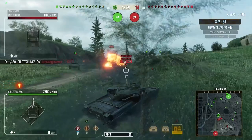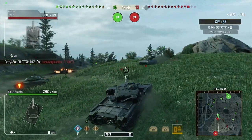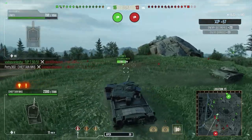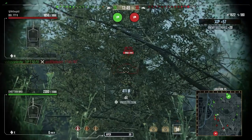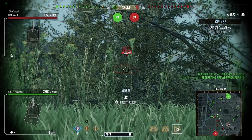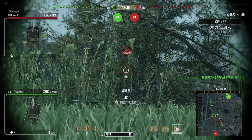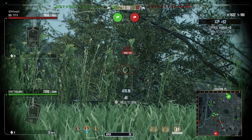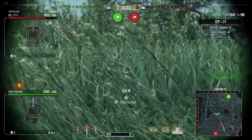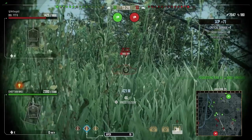The Super Conqueror could also side-scrape unlike the Chieftain. But now with the buffs to this tank and the FV215b to a certain extent, you have a real choice when looking at which tier 10 British heavy tank to go for. It's not just 'go for the Super Conqueror first every single time' — the Chieftain is a beast now.